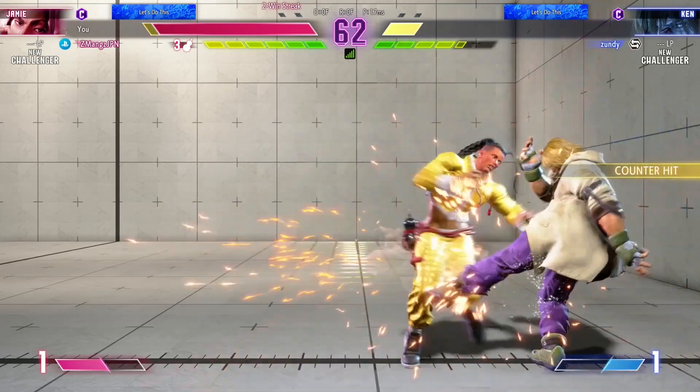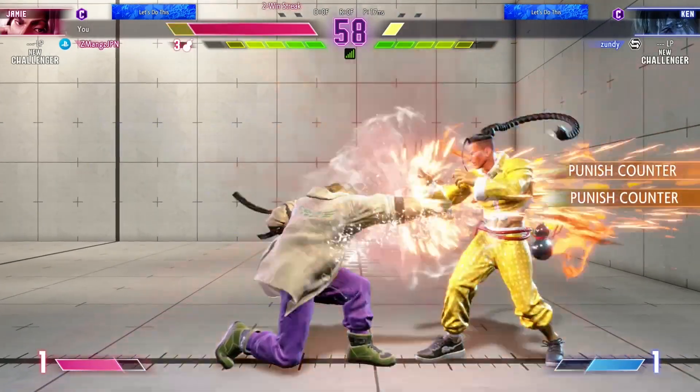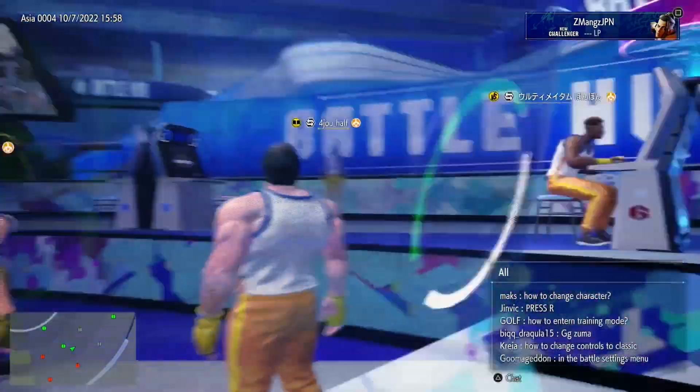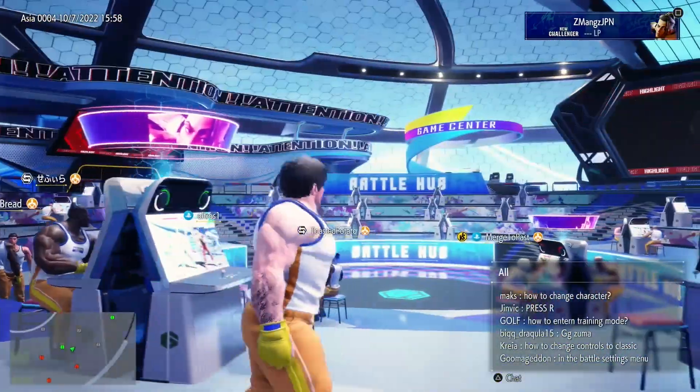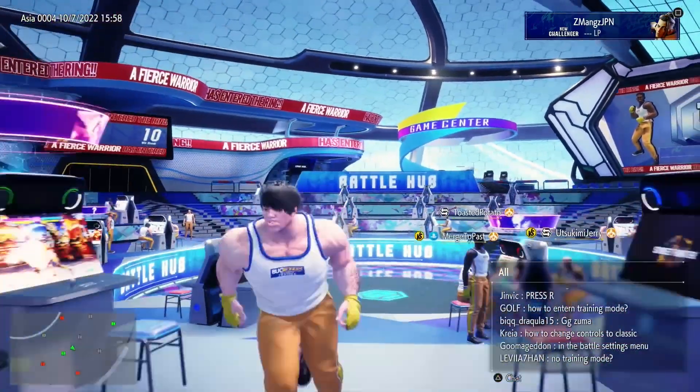The playable characters look cool in motion, other than a few weird animations. The characters in the hub world look a little off — and I'm not talking about the horrible abominations people have been making. It's like two different types of humans exist in the world of Street Fighter 6. I wonder how it will look in the full product.